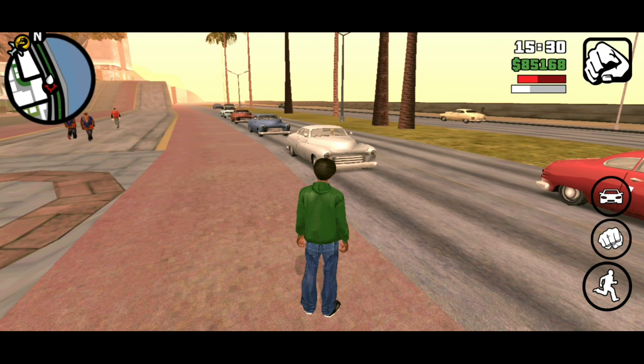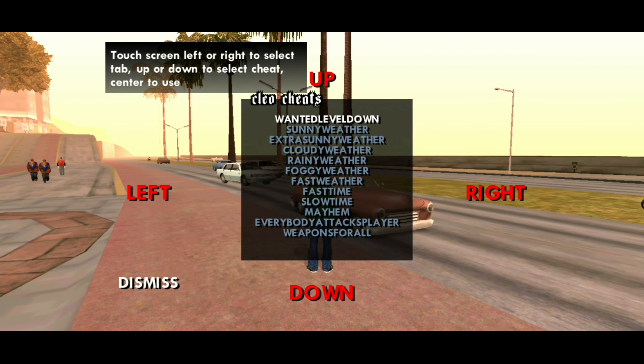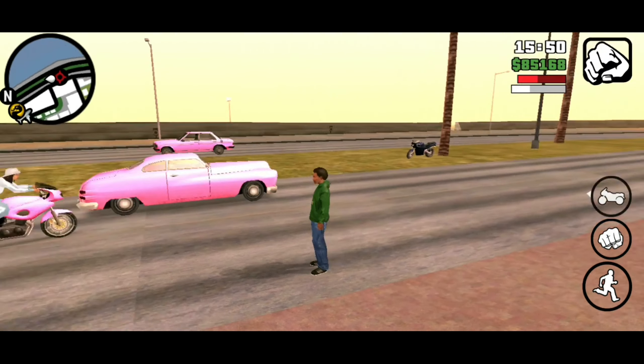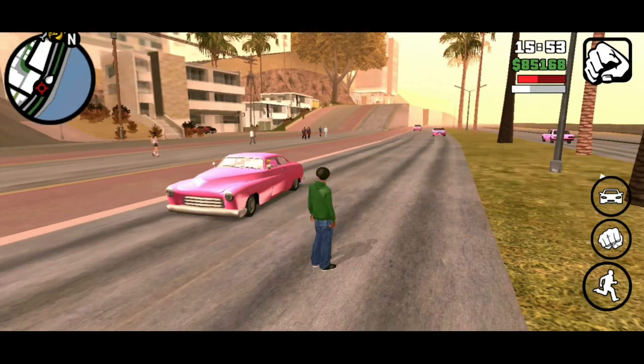You can also change the colors of the vehicles on the road. Open Cheats, then find the pink cars script and enable it. After that, every vehicle on the road will be in pink color. You can also change the color to black — just do the same process but this time select the black cars script. Now every vehicle will turn to black.